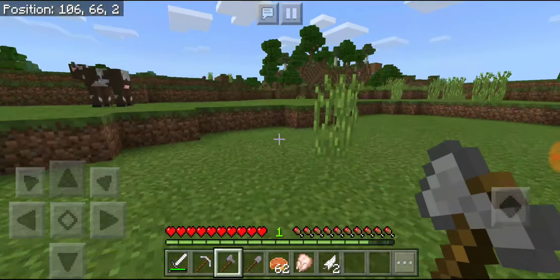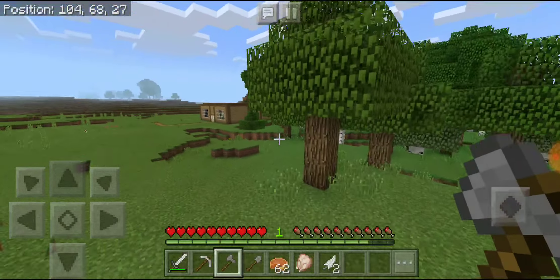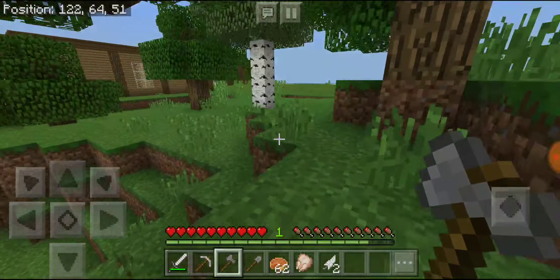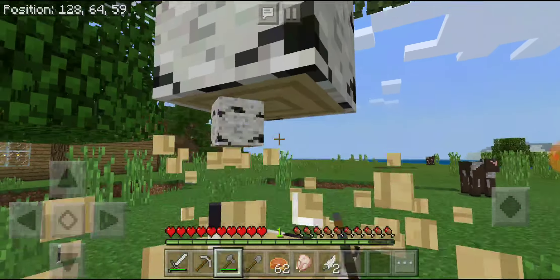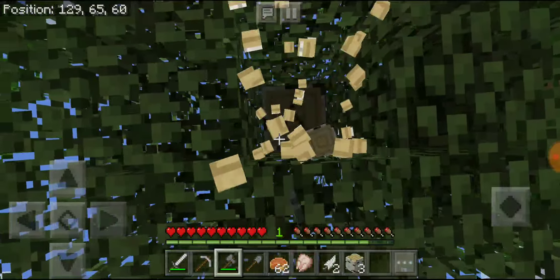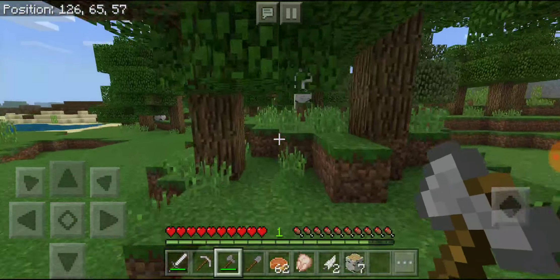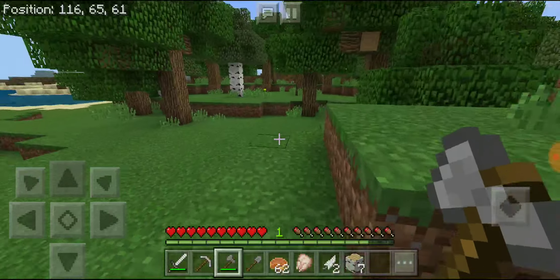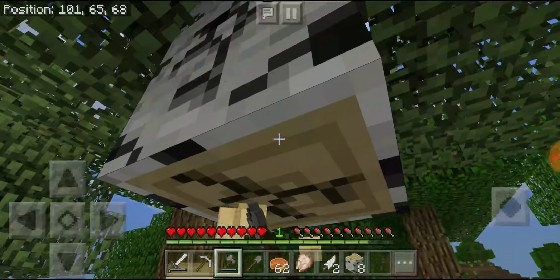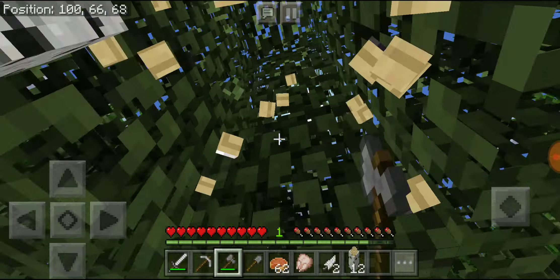I hope I can find a whole bunch of those bark trees because I actually need them right now. Okay, they're over here. There's a whole bunch of trees around here, that's pretty nice. I'm going to need some of these. I actually need a stack or more of this stuff, so I'm going to collect some of that other wood too.